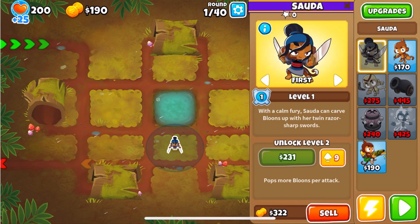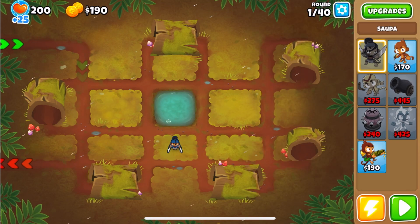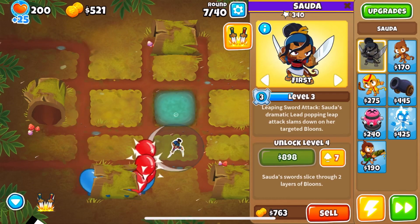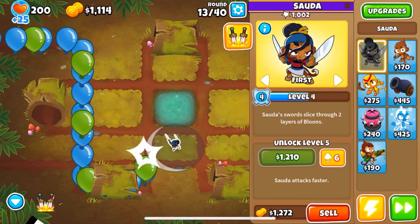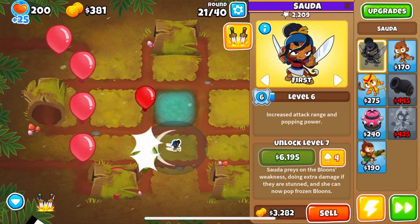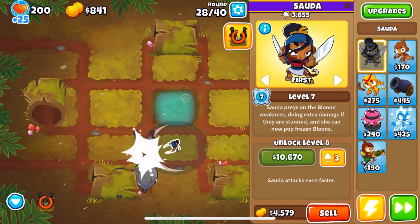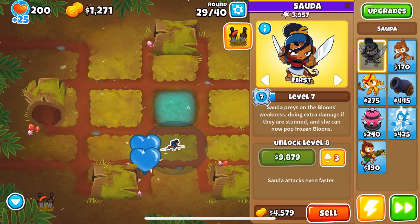I chose this map because the balloons go over Sauda several times so she can hit a lot. I'm going to speed it up and I will see you when the first leads come. Okay, here they are. This ability can be used anytime that balloons are on the map, and it will basically go and destroy them for a small amount of time. As you can see, with proper timing, leads are no problem. Anyways, see you at the end.